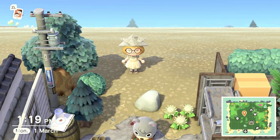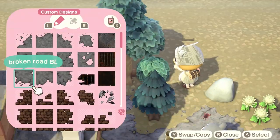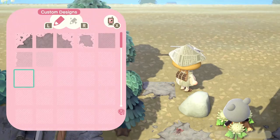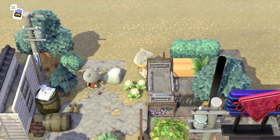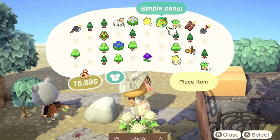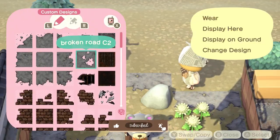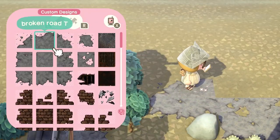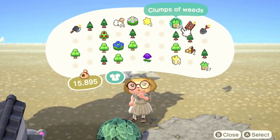Without further ado let's hop right into this. I'm starting off by extending this little road that we had going through the city that we built in the previous videos, and then I just started planting some weeds and creating a little fencing situation. Other than that it's not too much in the beginning but we are going for a little weed abandoned field looking thing.